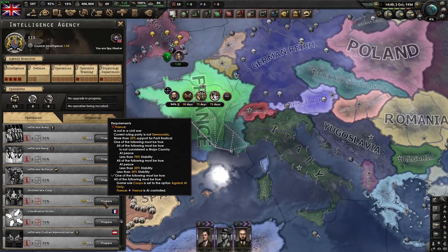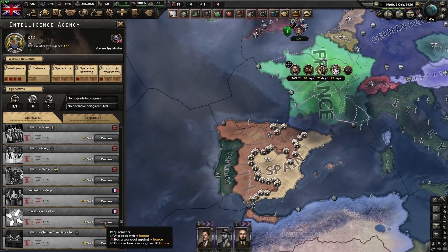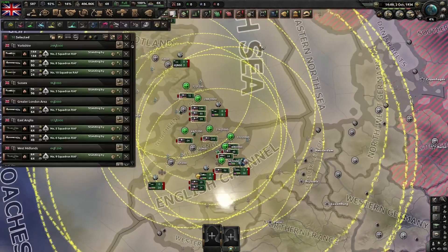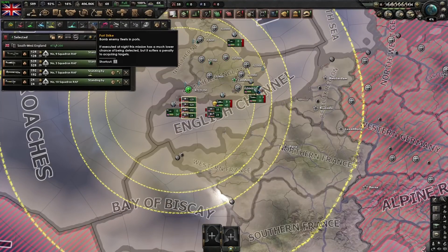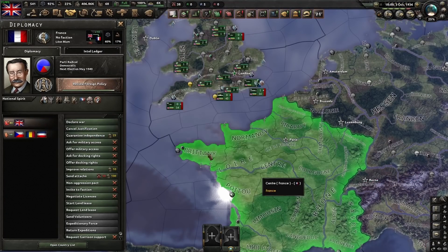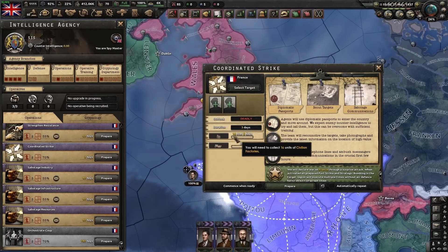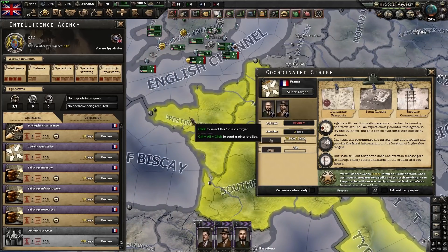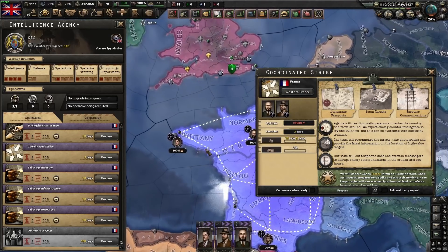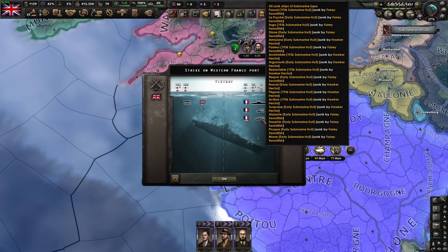Orchestrate coup has a lot of requirements and is basically impossible to do against a major or a country at war. Coordinated strike is nice and simple to demonstrate — grab your air assets, move them down, put them on strategic bombing and port strike in Western France, then prepare the coordinated strike selecting an air zone. It automatically declares war for you when the operation completes. We got an ace, the war was automatically declared, and France lost a carrier, a destroyer, and 18 submarines.